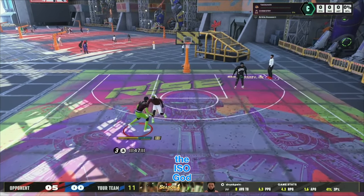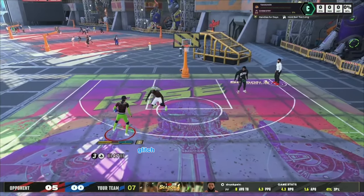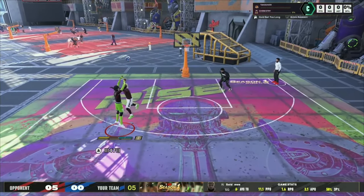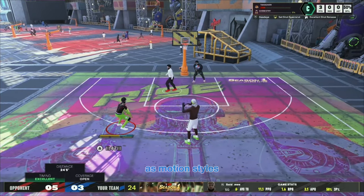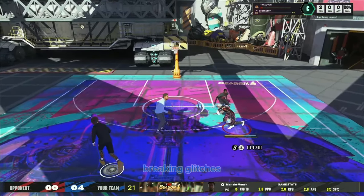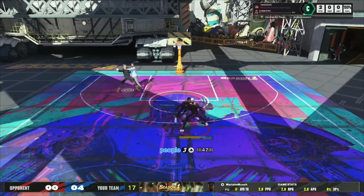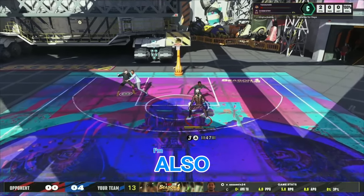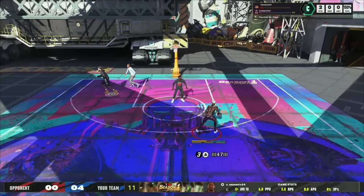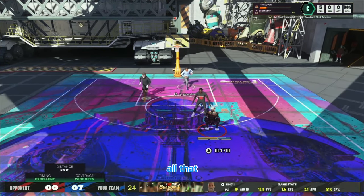Hey man, it's the ISO guy sensei - the greatest name on 2K in existence. Listen up, they found a way to glitch rhythm shooting where you don't have to time it. We got some more shooting updates, motion styles, game breaking glitches, the proving grounds leaderboard is completely broken, people are doing a glitch not to lose their rank. I'm gonna tell you how they're doing it, and also give you the fastest rep method and top VC methods in NBA 2K25.